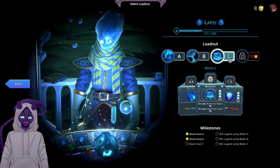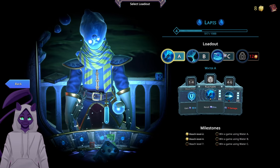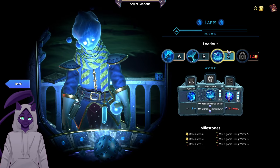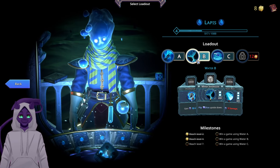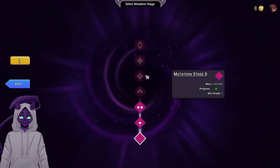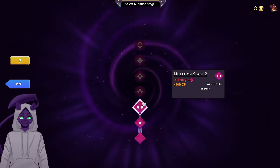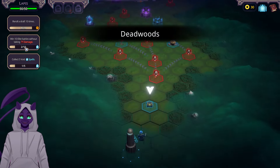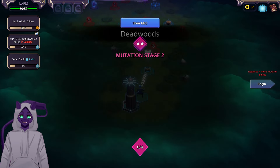We have three day dice loadouts to go through with the Lapis character. I'm not sure exactly which one I want to try out — I have to get a win with all of them. We're on difficulty 2, which gives more experience. Objectives include winning ten elite fights without taking damage, rerolling a draft ten times, and collecting five void spells.